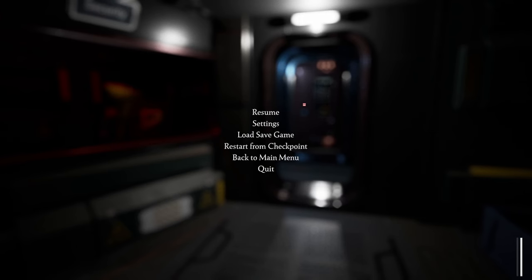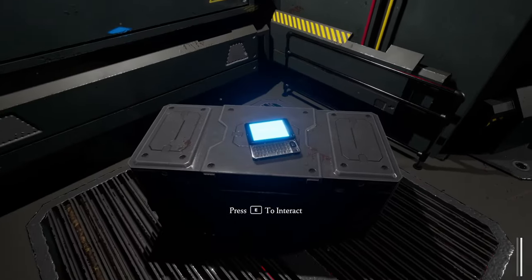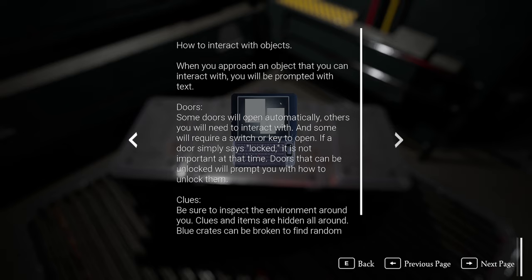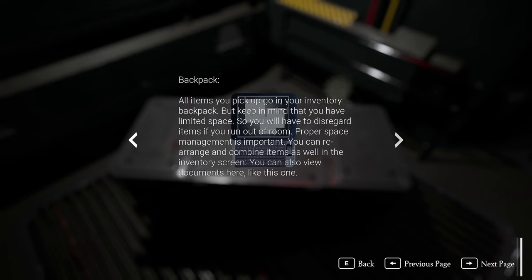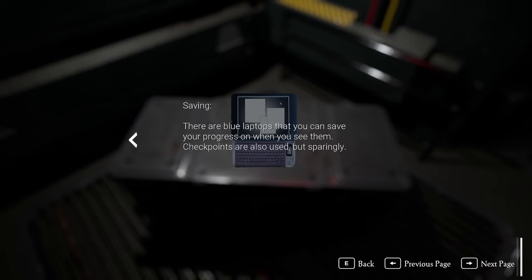One sec, gotta change some stuff. The sound was a little too high — I think I fixed it, everything should be good. Let's check this out. In the pause menu you can view player controls and adjust game and controller settings. How to interact with objects — approach it and it'll be prompted; some doors automatically open, some need a switch or key. Be sure to inspect the environment. Blue crates can be broken to find random items. You have a backpack with limited space. Credits collected can be spent at the shop to buy items and ammo.